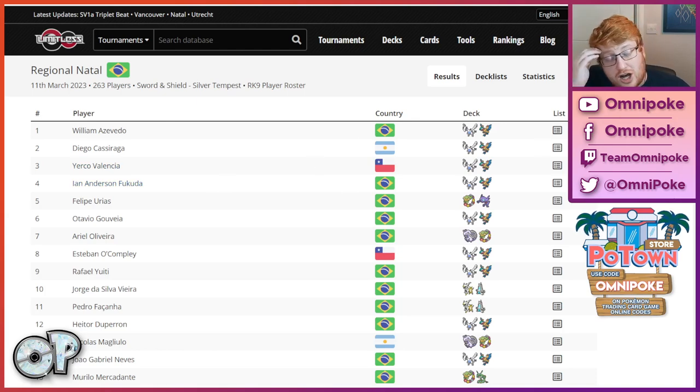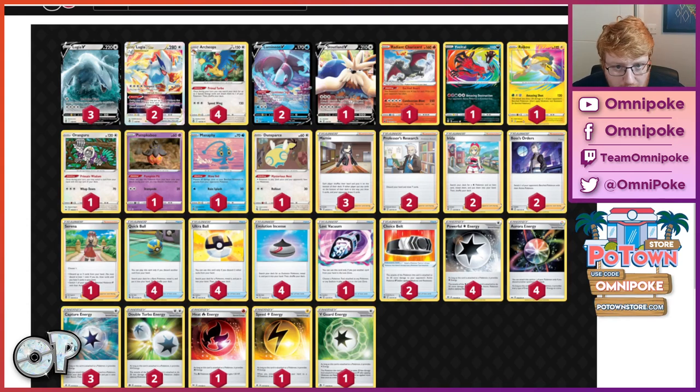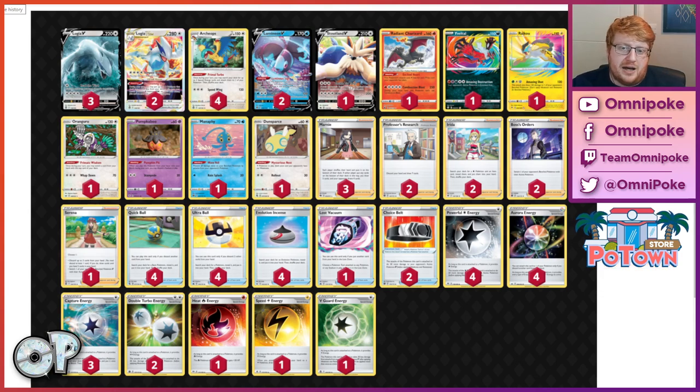We had Vancouver and Natal regionals going on over the same weekend. It was Lugia domination, so we're not going to look at all of these decklists, but we are going to look at a handful of them, including the winner, which was William Azevedo — very accomplished, very strong player — with a very straightforward Lugia list. It is playing double Irida, which is a bit of a surprise, and is not playing anything like the Escape Rope.